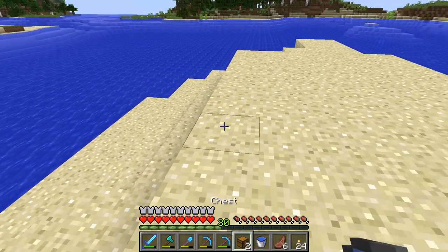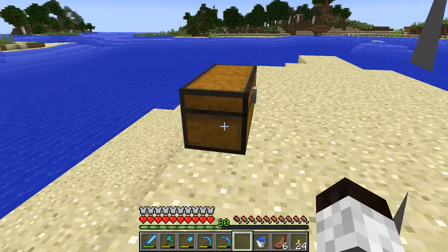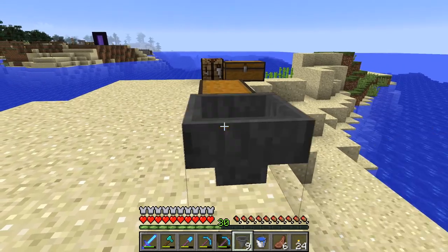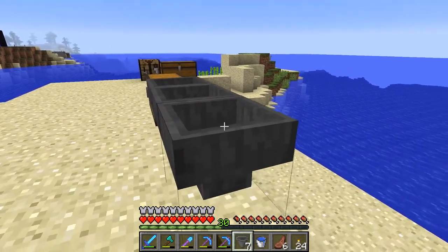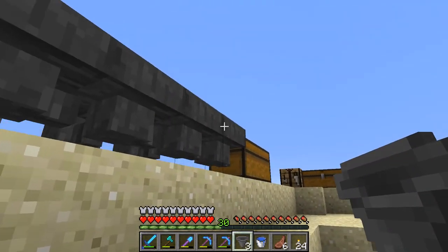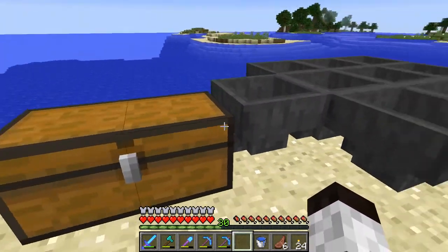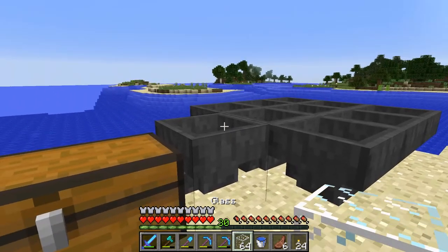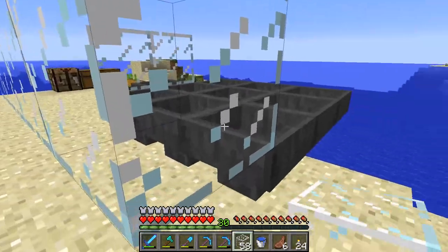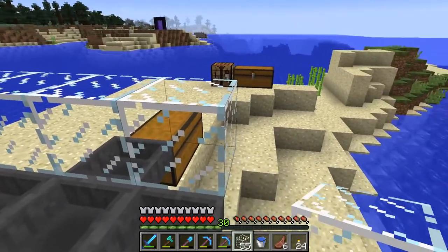Okay, here we go. We're going to start the first part of this really quick. This is the output chest for the iron farm. Pick up the hoppers — we're going to have a line going into that, and then put three more back. I'm basically creating the catch basin for the drops that happen. Now I'm going to close that into some glass. It's pretty basic — very similar to what I did in my tutorial.